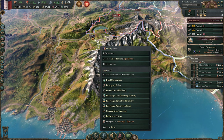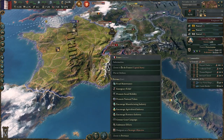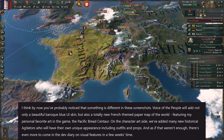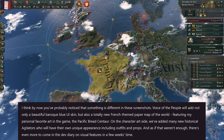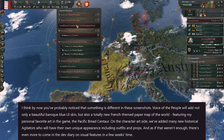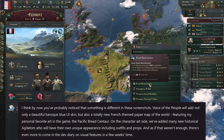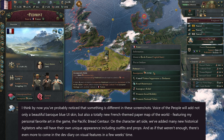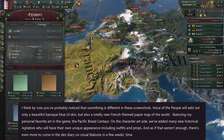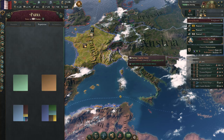Just quickly, they also highlighted that Voice of the People adds not just a French UI skin or a couple of details around France, but an entire France-themed paper map of the world. On the character art side, they've added new historical agitators — those new characters now taking on that new role — who will have their own unique appearance, including outfits and props. There's even more to come in a developer diary on visual features in a few more weeks, giving us some inkling of what to expect as we lead up to the release.